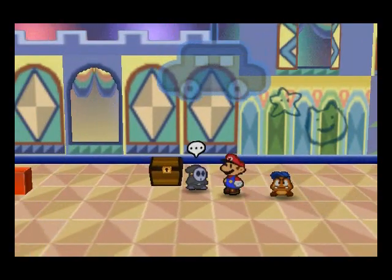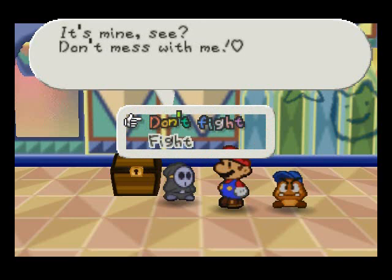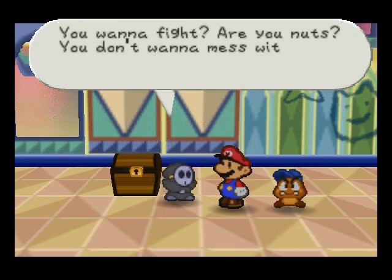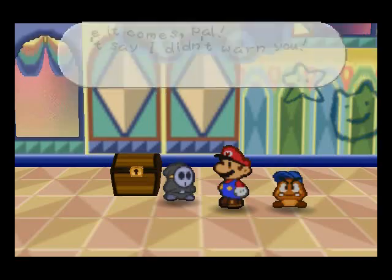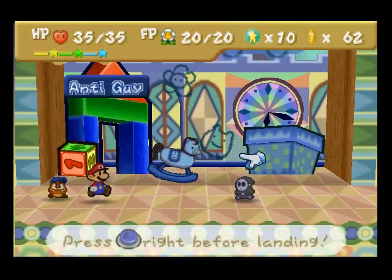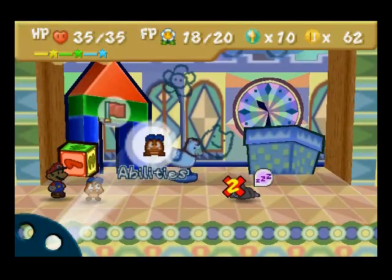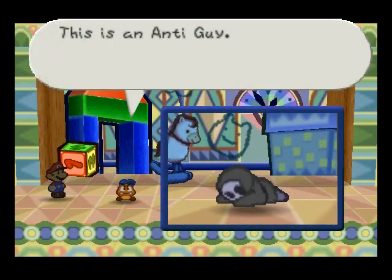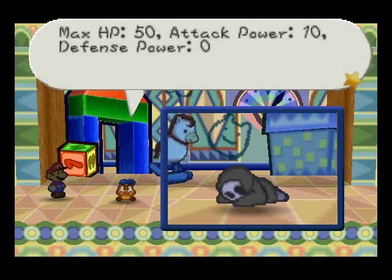Hey guys, welcome to Paper Mario walkthrough part 34. We're heading over to Anti Guy now to battle him and get this chest open. To start out we're going to do this sleep stomp, and now he's fallen asleep for two turns. While he's asleep we're going to tattle on him. Max HP is 50, attack power is 10, and defense power is 0, so this guy's pretty strong.